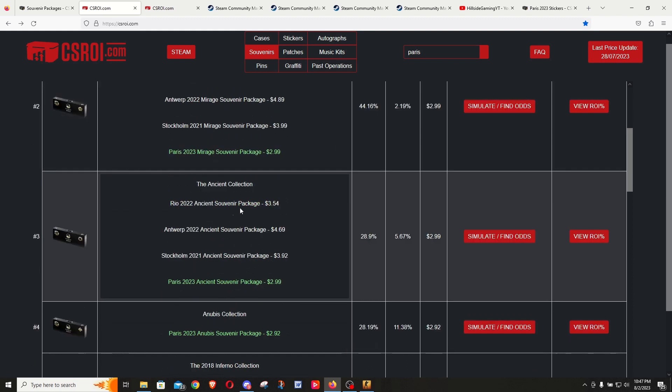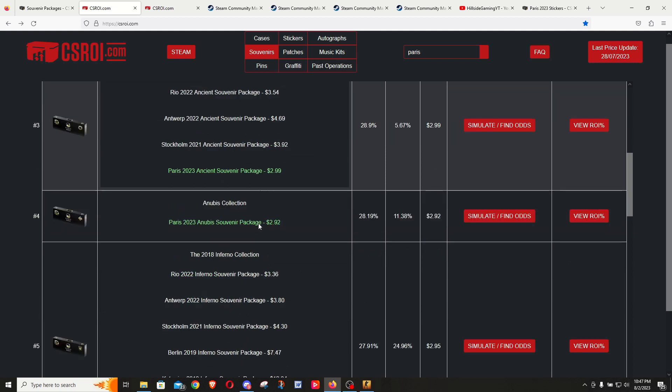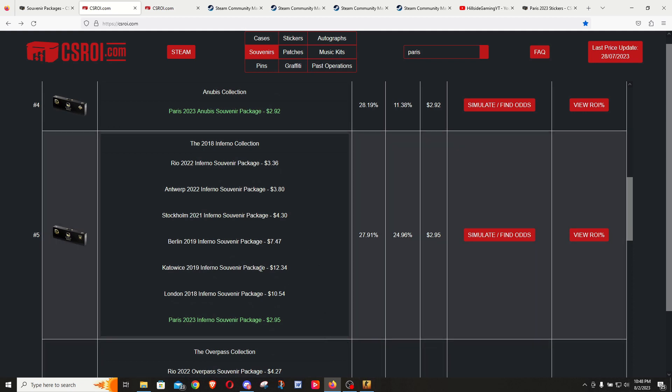Here's the Ancient collection — looking at the past four majors, the prices are barely in profit after Steam fees. Stockholm and Antwerp are just a little bit higher but not much. For Paris, you'd expect to hold these for a couple of years or wait for the map to be removed. We also have a new one — Anubis — which has only been in one major so the price is just $2.92. There's also a non-souvenir Anubis package you can buy in the store, but it doesn't have souvenir stickers.